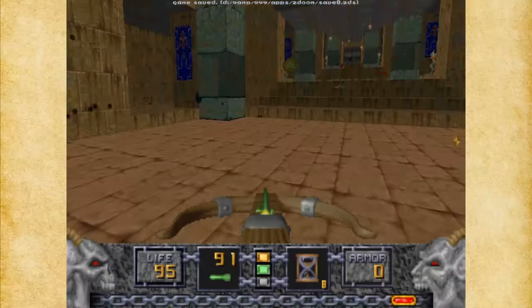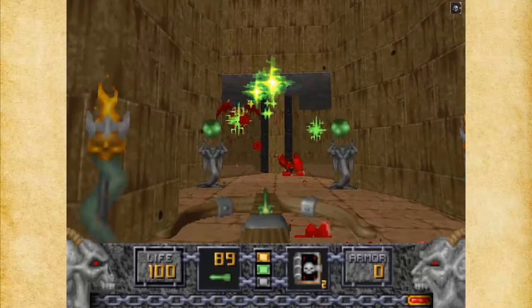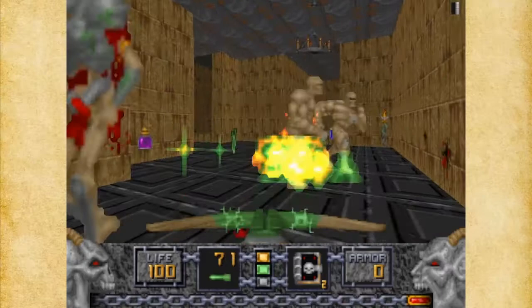I want to go get some health. The next area we need to head to is over here. I'm going to use the Tome of Power, simply because I want to just fly through here and get rid of these guys as quickly as I can. And there's an Iron Lich over here — this is why I want to use the Tome of Power.